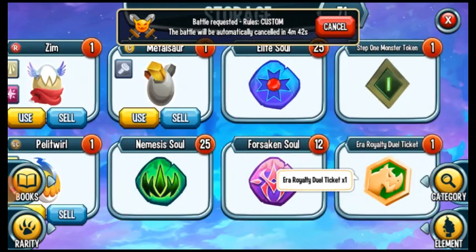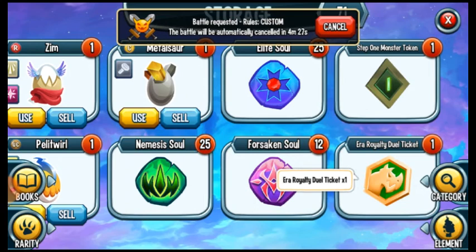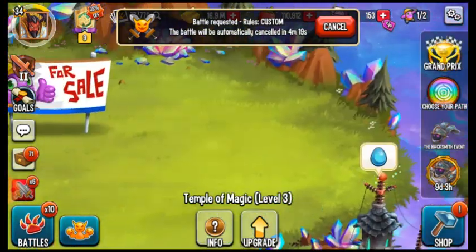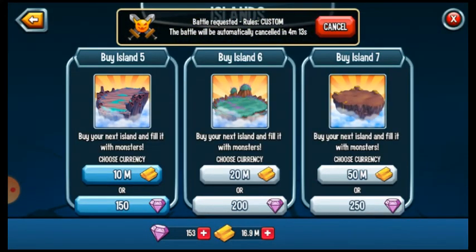I forgot about this Step One monster token thing — comment down below what it's for. And this Era Royal Jewel Ticket — what is it for? Please comment below. We can almost afford this island but it's 20 million and we only have 16.9 million.